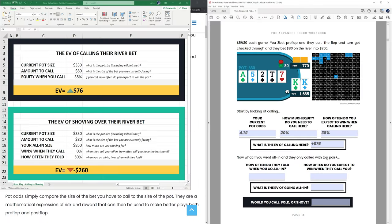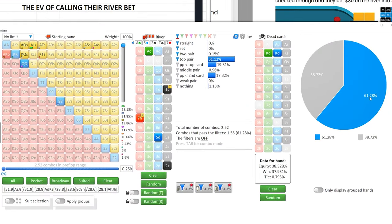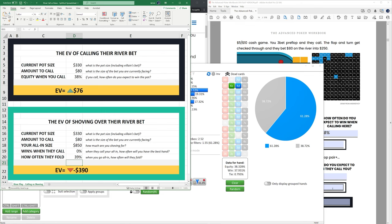The prompt is: what if you went all-in and they only called with top pair plus? How often do they fold, and how often do you expect to win when they call? Using the bottom portion of the river call-versus-raise spreadsheet: the total raise size would be to $850 — their $80 bet plus the $770 remaining. If they call with top pair plus, we have 0% equity. Using Flopzilla, if our opponent continues with top pair plus, that's 61% of the time — meaning they fold the other 39%. Plugging that in, the EV is negative $390.